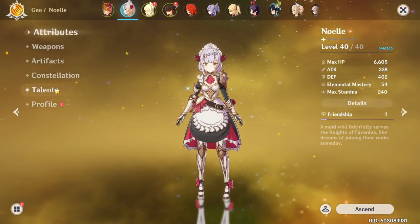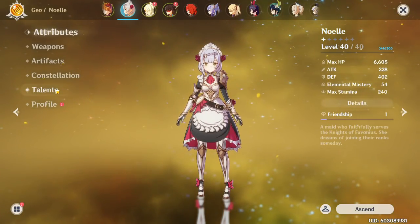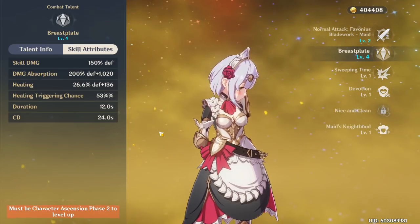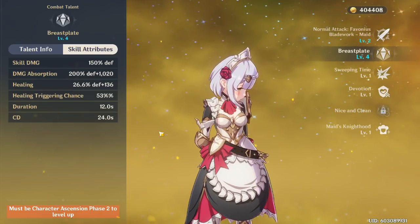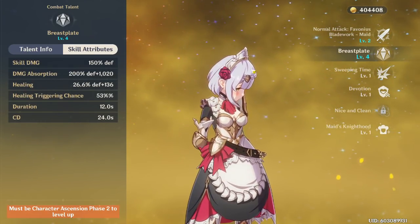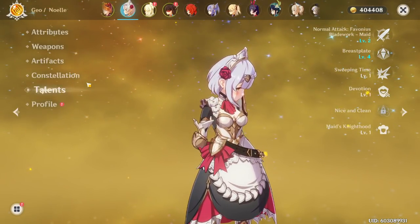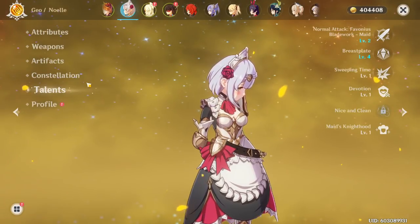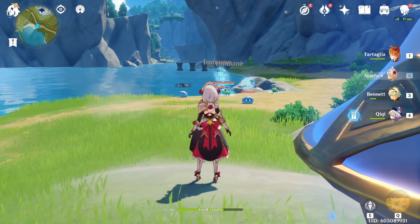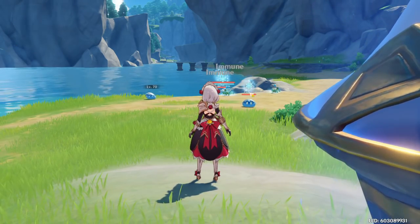Now let's talk about shield management and shield uptime. The most important things to know: when you proc the crystallize reaction with Geo, it makes a crystal on the ground. When you pick it up, it gives you a shield. That crystal will disappear after 15 seconds, and that crystal shield lasts another 15 seconds. If you're using Noelle, she also gives you a 12-second shield. So you can have almost 30 seconds of being shielded, which is almost the max duration of Childe's E — his E lasts a max of 30 seconds.